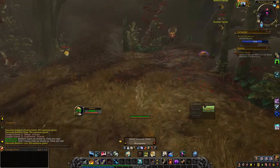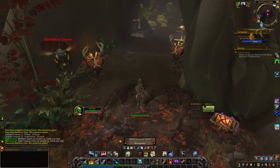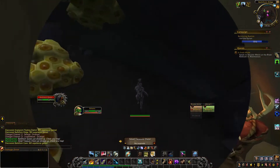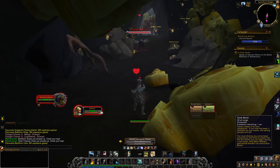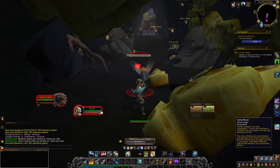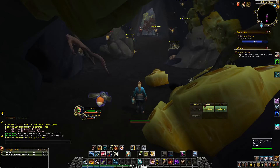Disregard the fact that I am in stealth — this character is not at level and I just didn't feel like fighting everything to get to this point. Once inside the cave you will find the rare spawn Barbthorn Queen and you can go ahead and tame her. Nothing special required, and now you have acquired an orange bumblebee.